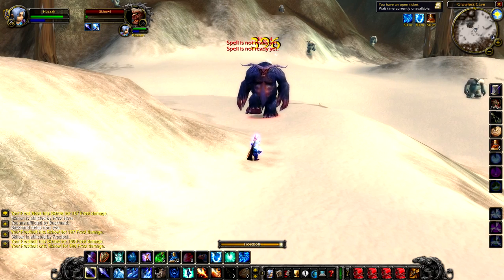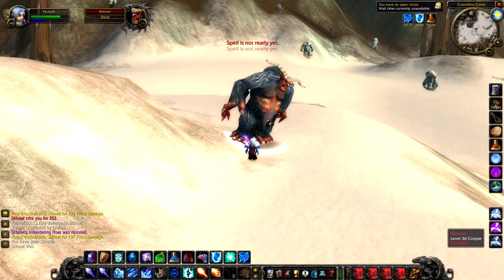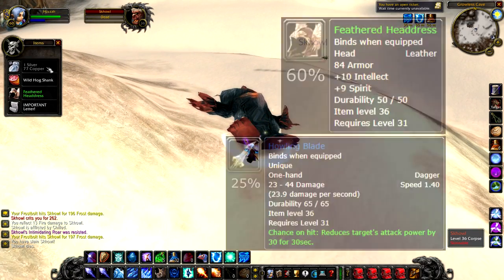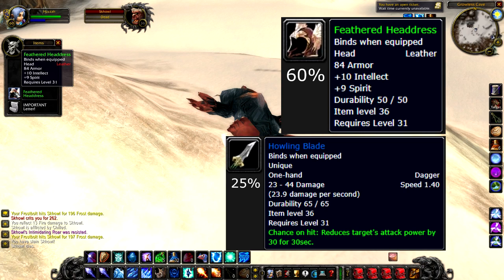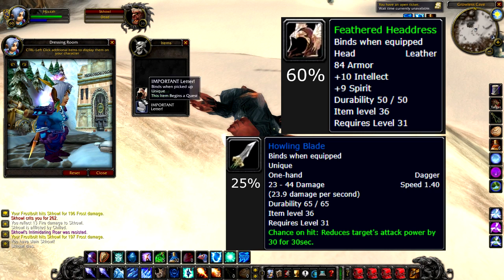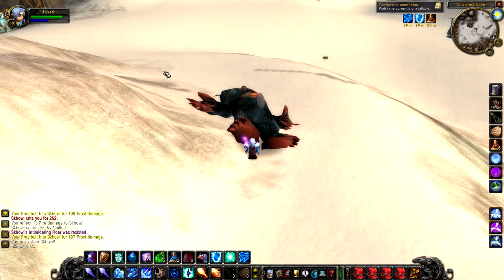Scowl is quite well known as one of the rares in Alterac Mountains, primarily because he has a chance to drop a rare weapon — a 60% chance to drop the Feathered Headdress, and a 25% chance to drop the Howling Blade. Obviously it's the Howling Blade that people would prefer to get because it has resale value; however, the Feathered Headdress is not bad at all. He's on around about a 12-hour respawn timer.